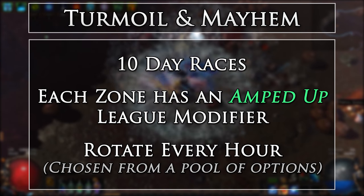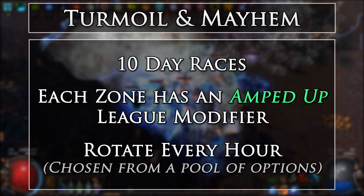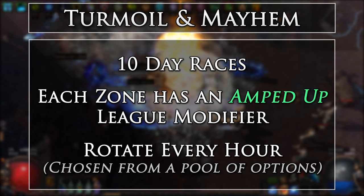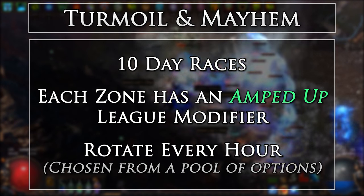This means for one hour you could be clearing 10 breaches in a Channel map, and the next hour duking it out against 20 rogue exiles in another Channel map. This makes for some great fun and massive amounts of loot, especially when starting out the race and you get bombarded by 20 invasion bosses on the coast.